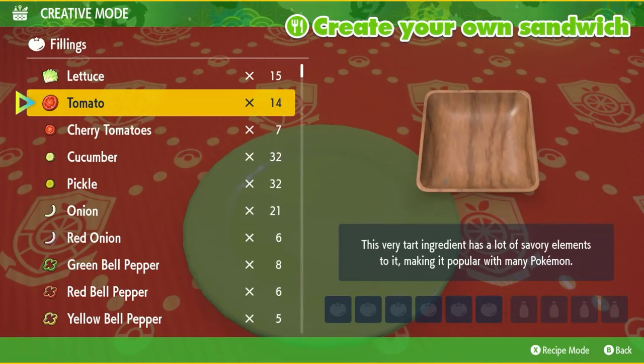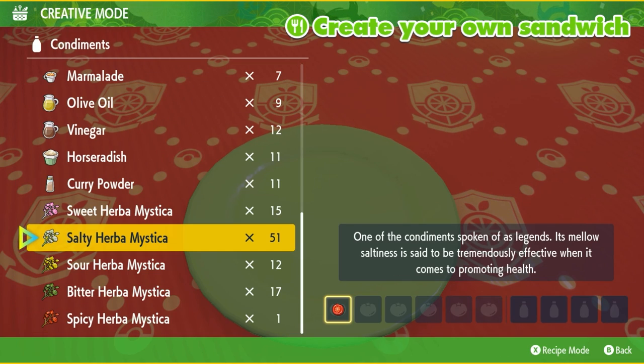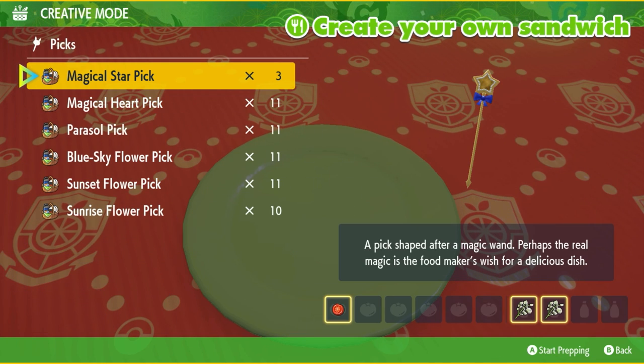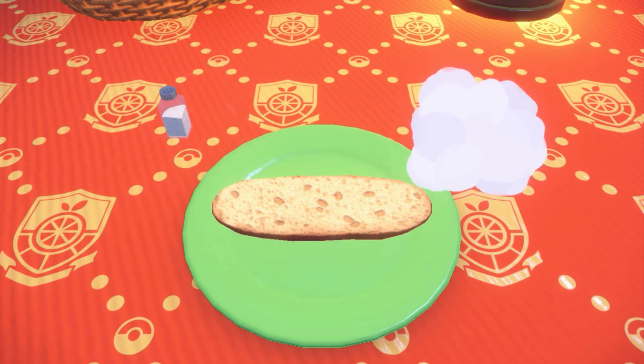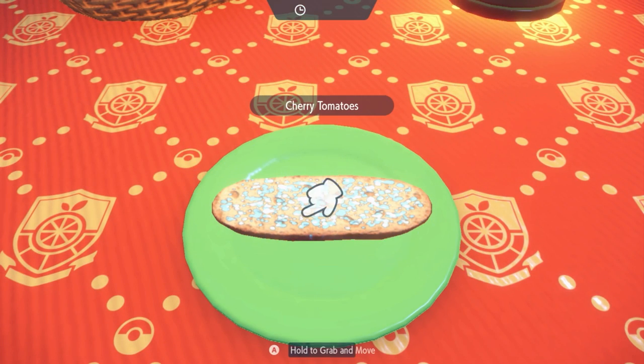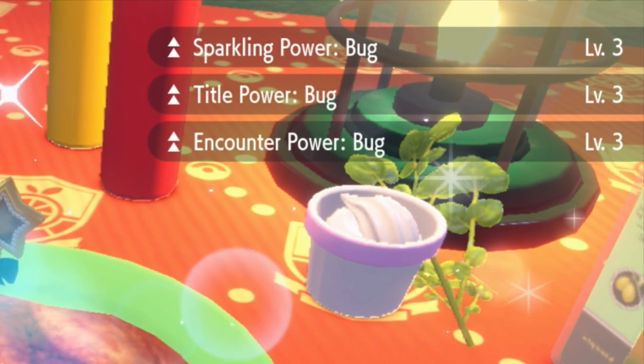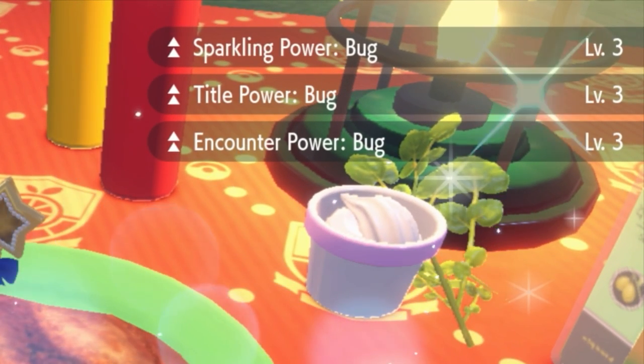For the bug sandwich, the recipe is going to be one cherry tomato and two salty herba mysticas. Make sure to put whatever sandwich recipe is easier in the comments down below. And if you made the sandwich correctly, you should see Sparkling Power Bug and Encounter Power Bug.